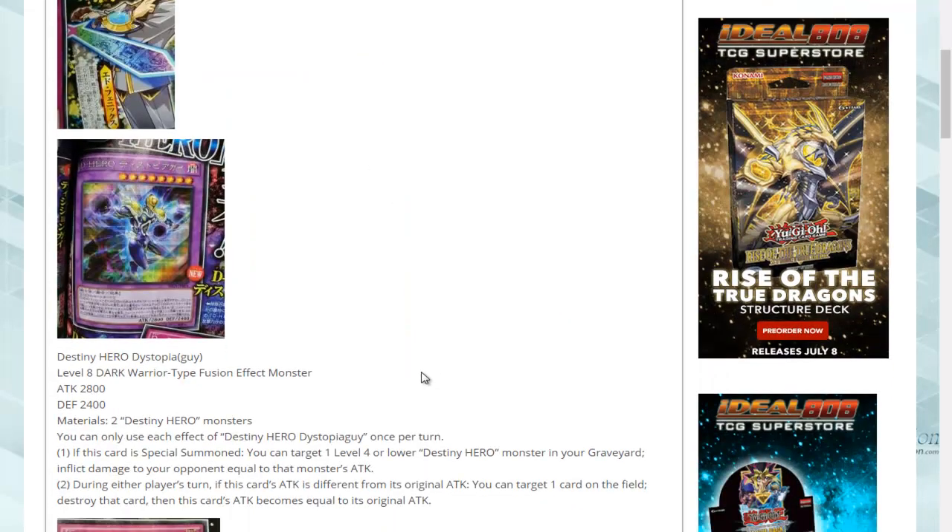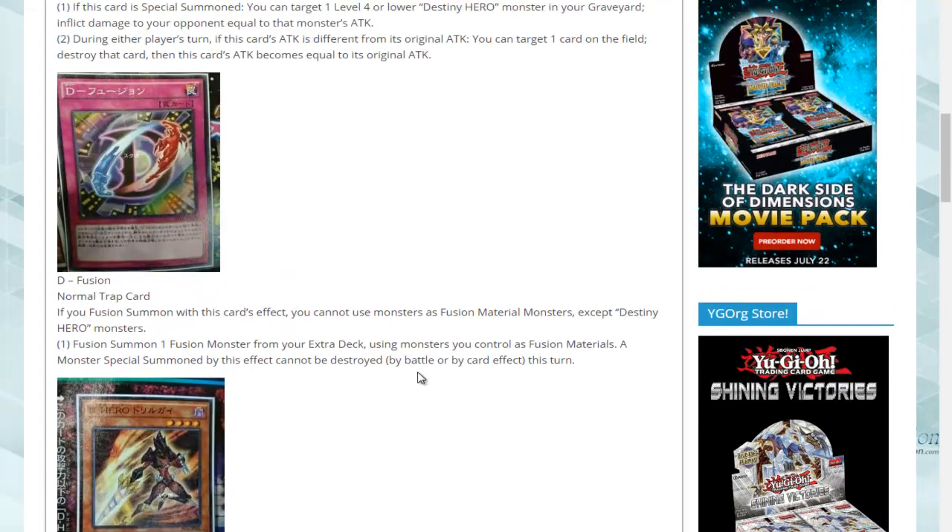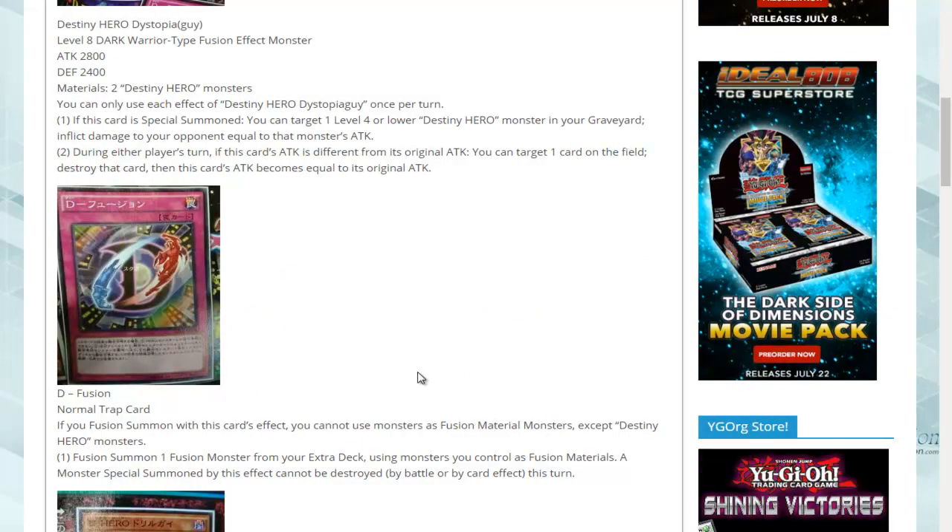Destiny Hero Dystopia, or Dystopia Guy as he is known in Japanese, will be among them. We also have D-Fusion, a fusion card for the Destiny Heroes, which might also help with Plasma and the other high-level ones.